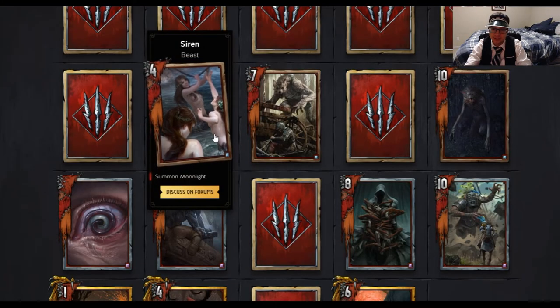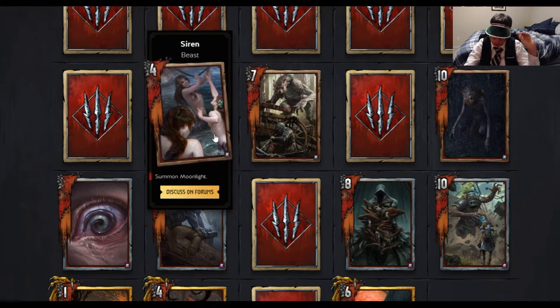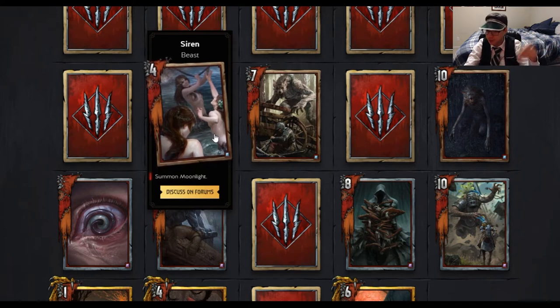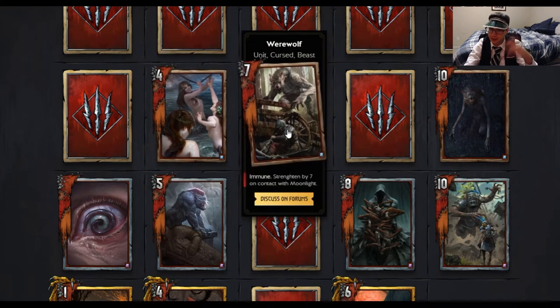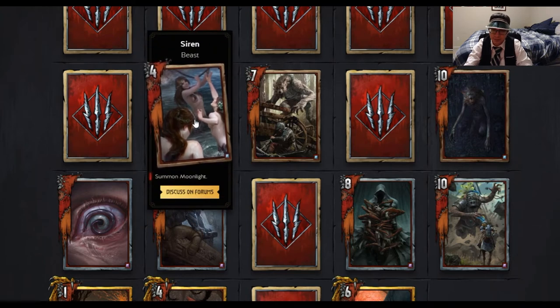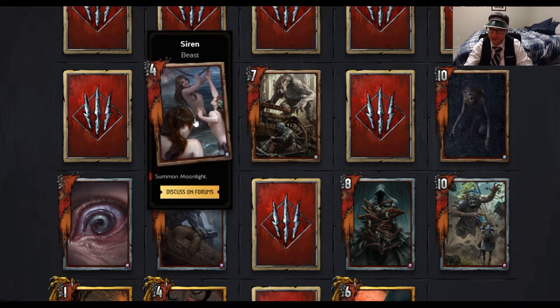Moving on to Monsters, we have Siren Beast — Summon Moonlight. This is basically a Frost Wolf but for Moonlight; it pulls a Moonlight from your deck and then you get to play it. Moonlight will affect Werewolves, Alpha Werewolf, and give them boons. I actually like Moonlight better than Frost and Biting Frost decks — I think it's more exciting than having to deal with the attrition damage.